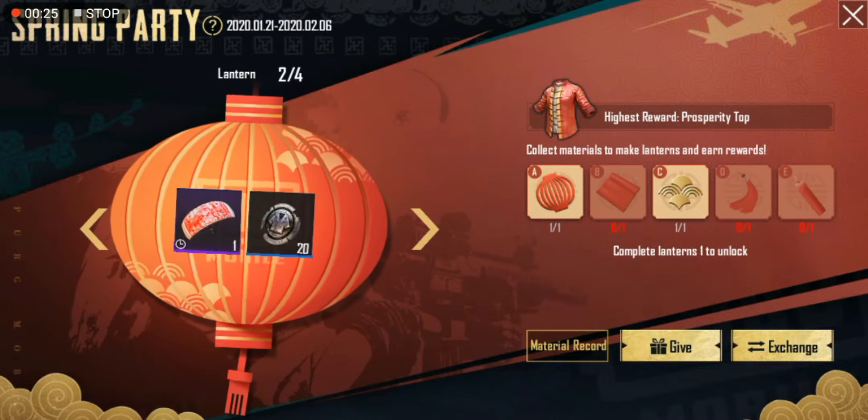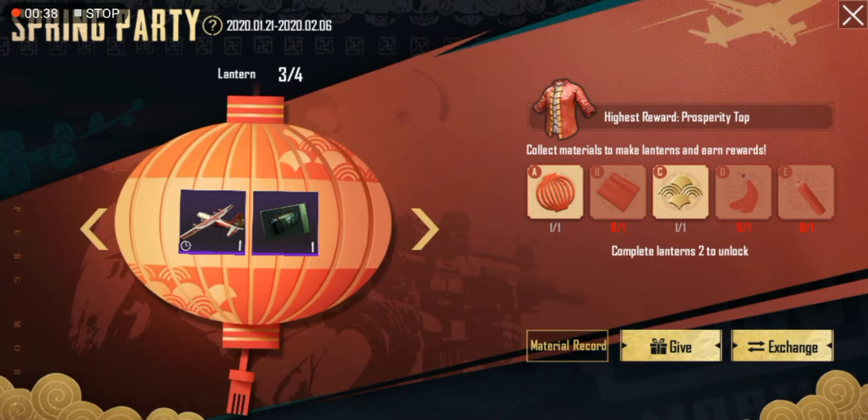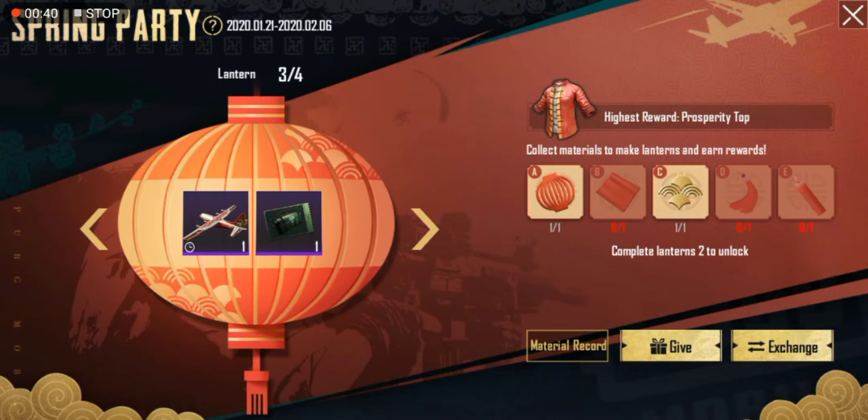You can earn a parachute with one screen using silver fragments. Let's see — 99.7 points on this. There is an aeroplane pin and a classic premium.